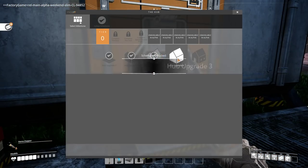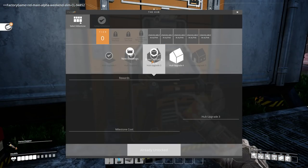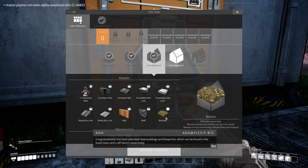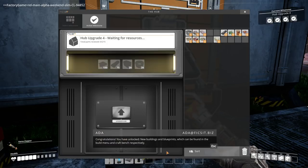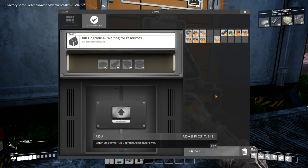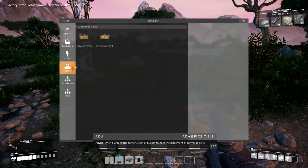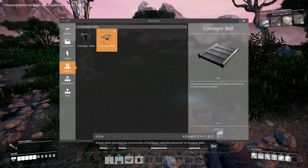Jump them in there, upgrade the hub. We got extra inventory slots, a conveyor pole, a belt, some foundations, biomass, walls, and some ramps. Let's select this one - hub upgrade, additional power. Advice: when planning construction of buildings, note the placement of conveyor belts. Caution: overloading the power network guarantees sub-optimal performance.